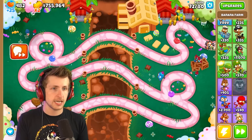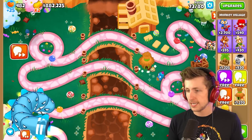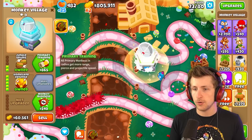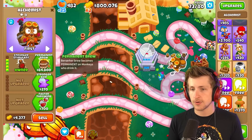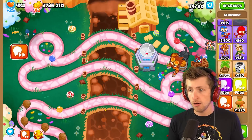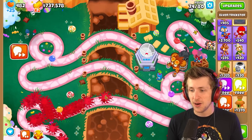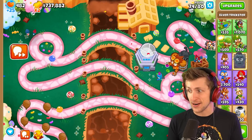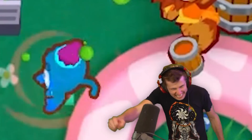Holy cow — he's got some range on him! Now that we have him, he can be boosted with a village, so let's get him Homeland Defense. And then let's also boost him with a Brewmaster Alchemist, because why not. I love, love, love that little dance that that guy does — look at that little dance he does!